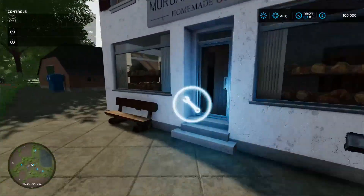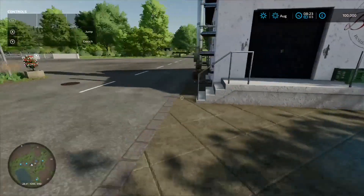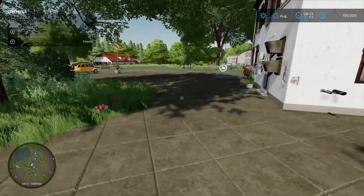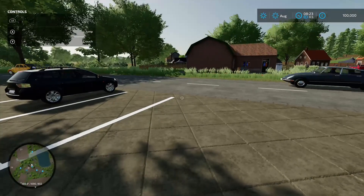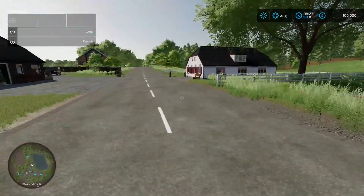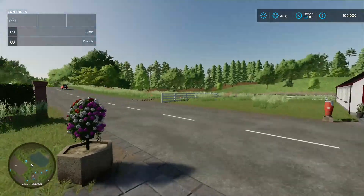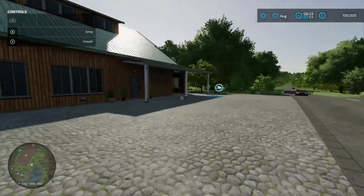Next door to the animal dealer we've got a bakery production chain - 50 grand to buy, loading in point around the back. The pallet spawn point location isn't clearly marked with hatch markings here, which is a bit random. Heading down this road you can appreciate that lake view again from the hill - very nice. There are plenty of houses around if you wanted to do a role-play start-from-scratch scenario.